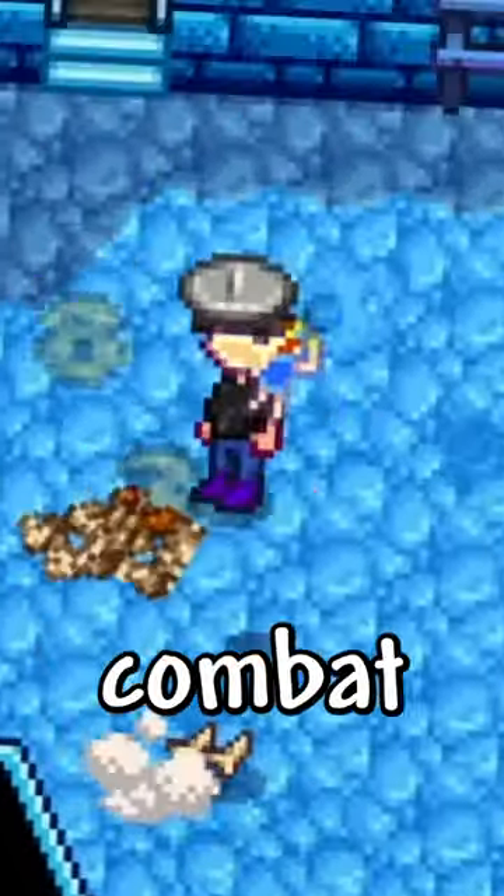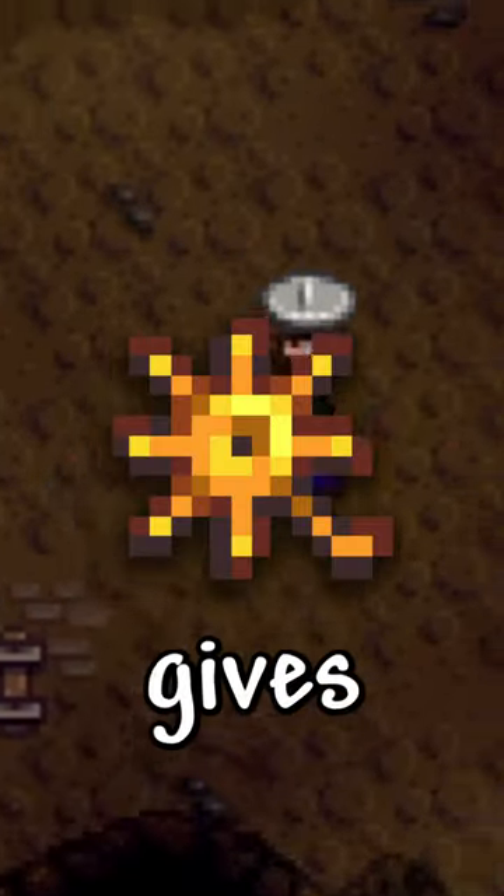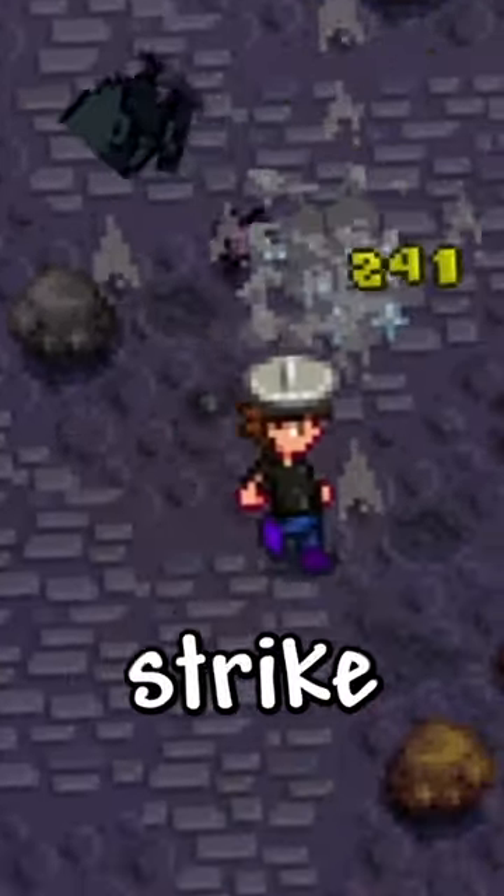A Fairy Box summons a fairy to help you in combat. A Frog Egg summons a very cute frog companion. Then you have the Golden Spur, which gives you a speed boost for a set amount of seconds after hitting a critical strike.